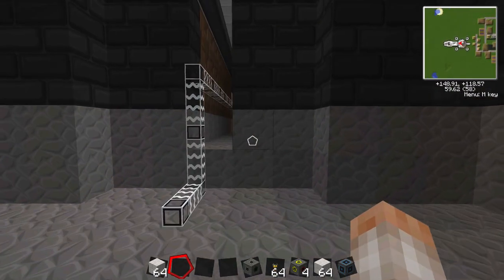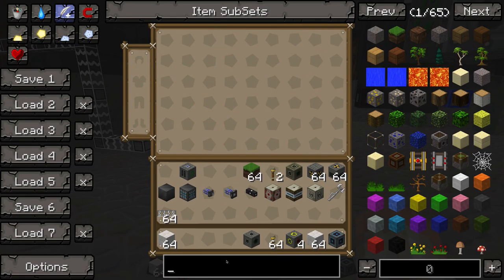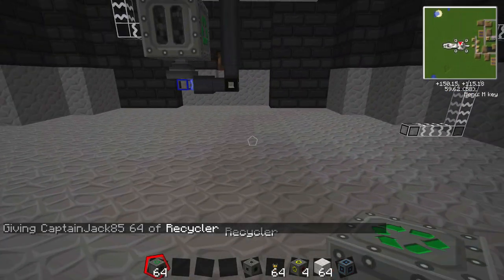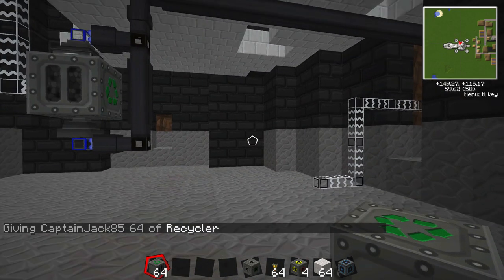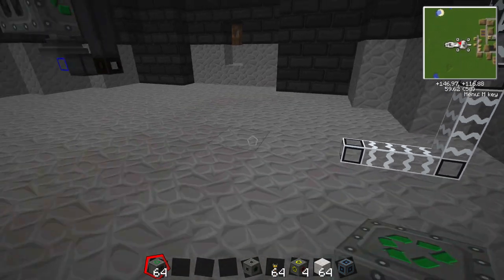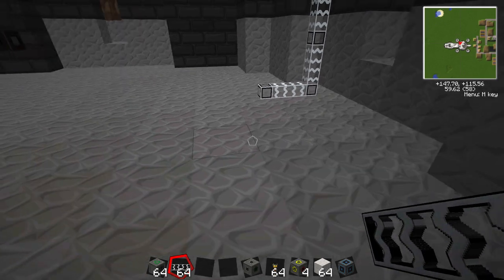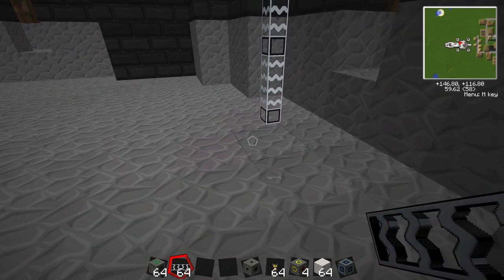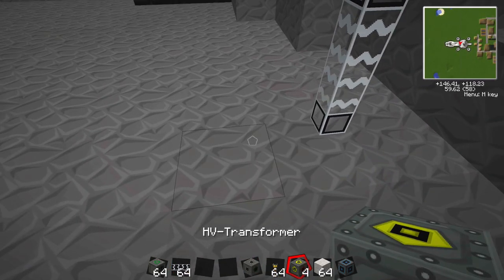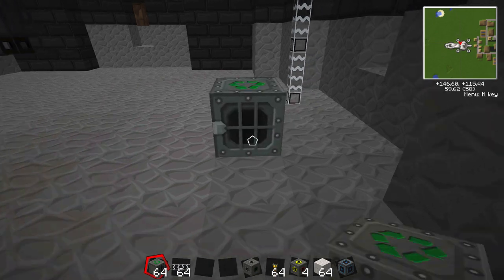I'm going to plan on using import and export buses for the recyclers. Unfortunately these recyclers are going to take up a lot of power. I'm really not sure — this is what worries me the most about this whole self-sustaining setup — whether it'll be able to keep up. But I do have a backup plan in case it does not work.